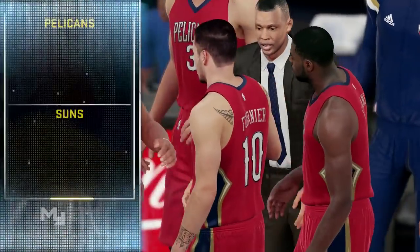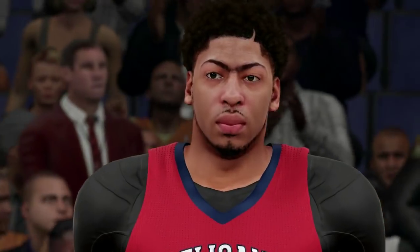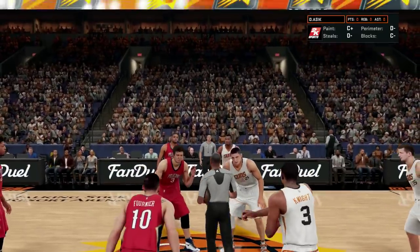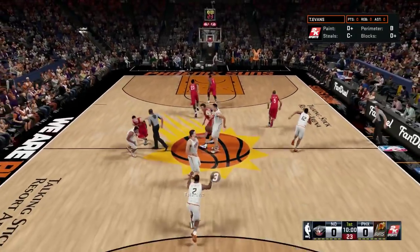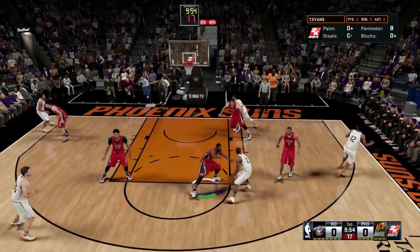In this episode the Pelicans will be going against the Phoenix Suns. You might think the Suns suck, but in this series they're actually 17-7 and playing really well. We're 17-6, so it's a nice matchup between the number two and number three teams in the West. You can probably guess the Warriors are number one — they're definitely destroying the league as you'd expect.